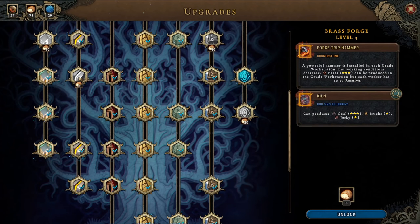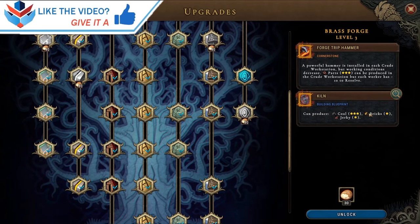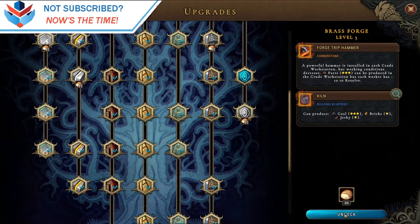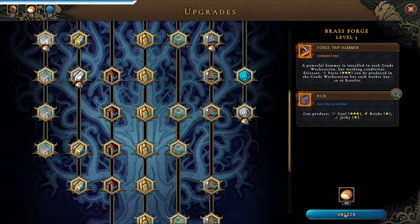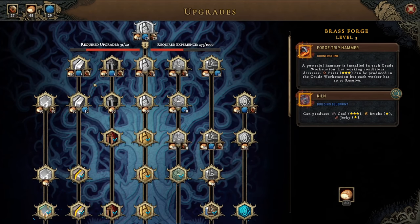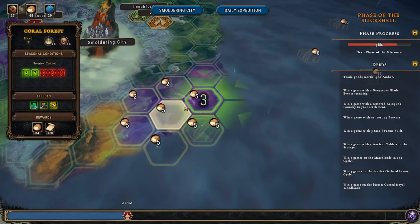So it's either this one or this one. Parts can be reduced in the crude workstation, but each worker has minus 10 resolve — I don't like that. But I do like the kiln, so I think that's what we're going to get. Unlock. And after this one we can get one of these up here which I really want — they seem really good.